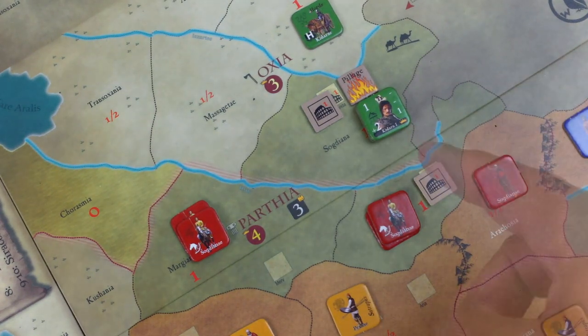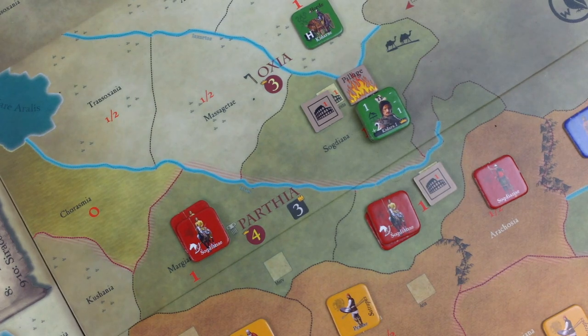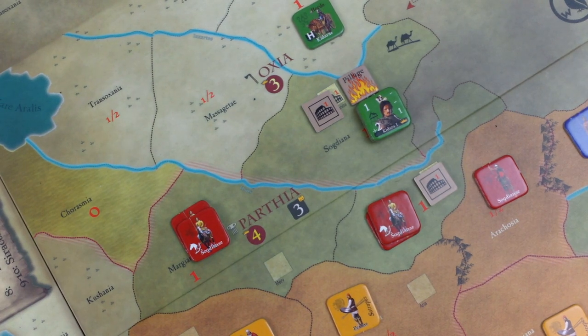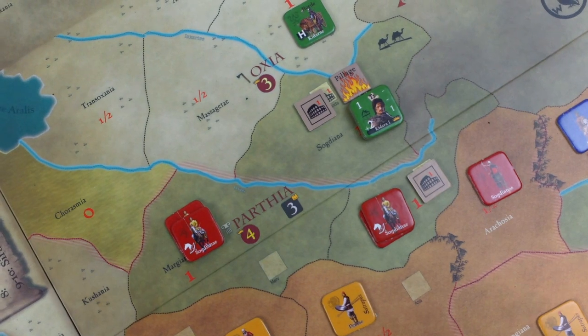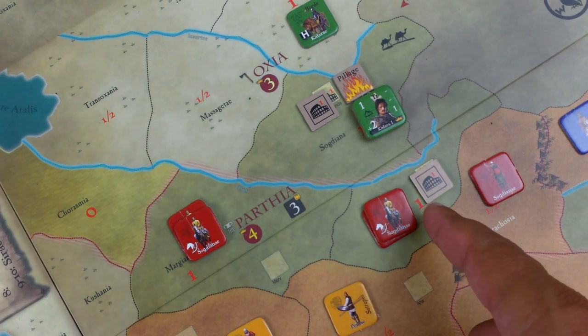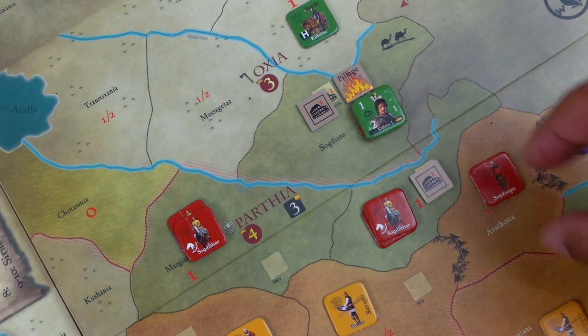Now if they were civilized, the Sogdians would become their vassal, but they're not civilized. The Sogdians have special rules - it's part of the Indian into the East expansion. The Sogdians won't vassalize to a barbarian - that's my reading of the rules anyway. Next unit stacks step because they're still processing the invasion. I'm inclined to take this city as well, just to get more booty.